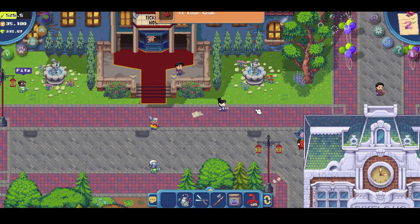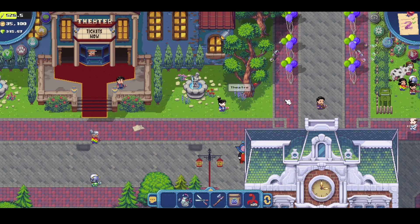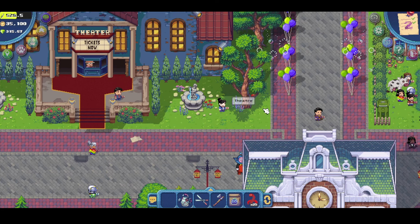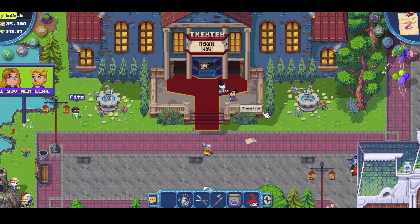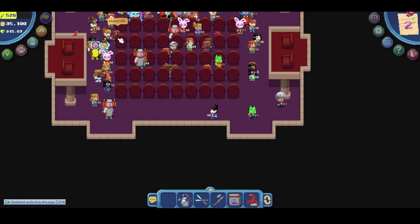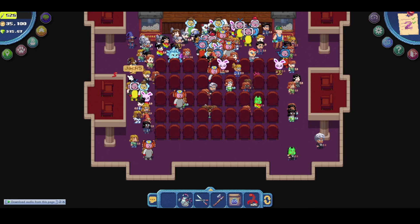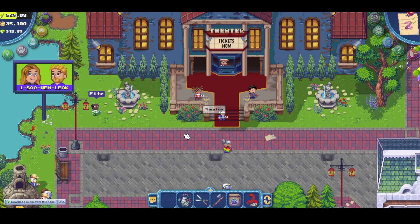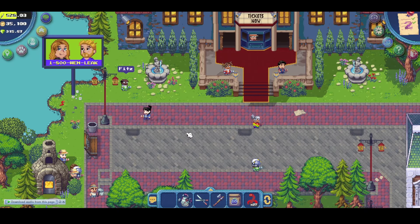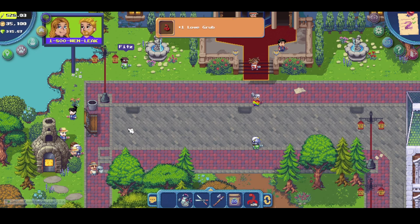For the third one, it's on the right side of the theater, just underneath the tree. For the fourth one, it will be added inside the theater — you can see the top of the theater here — so that's the fourth one.